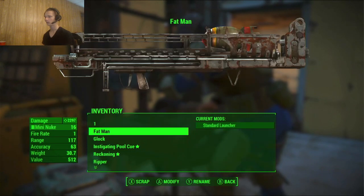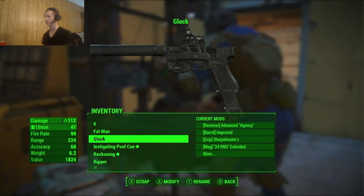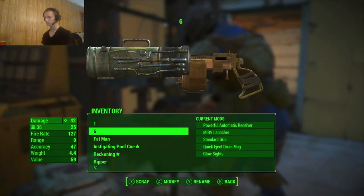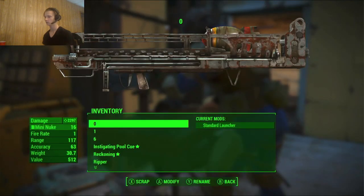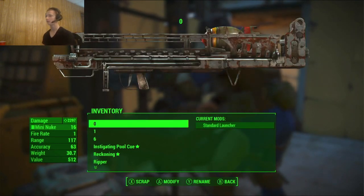So what you want to do is rename the Fat Man — let me just rename this to like six. I'm going to be using this modded Glock, and I'm going to rename it. You want the weapon that you want to have the MERV launcher on named one. You could name it any number, but you want the Fat Man to be one number less than that. So I'm going to name the Fat Man zero, so it's directly above the one. When I scrap it, it'll automatically switch to one. So if I hit scrap and modify at the same time...